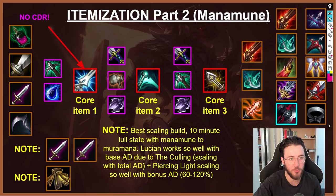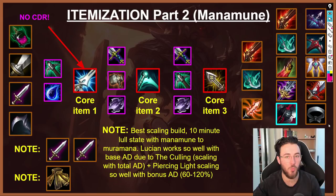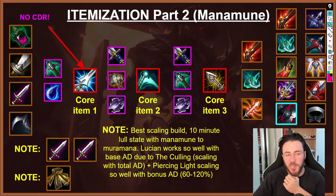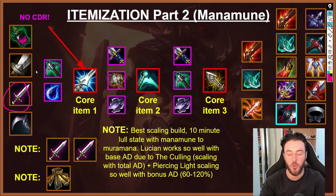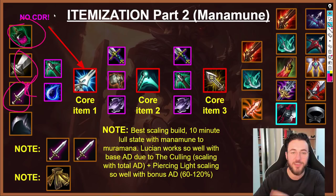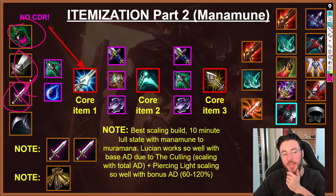Now for the second build path — the Manamune build. Many people want to know why it works, why it's wrong, and why certain people play it. The main weakness of Doran's Blade as a starting item with this build is that to access the healing, you need to auto attack the wave a lot. Because Lucian wants to slow build waves rather than hard push all the time, you don't get as much health regeneration — so I'm not a massive fan. I personally prefer Corrupting Pot or Longsword since I don't need to attack the wave to get my resources back.